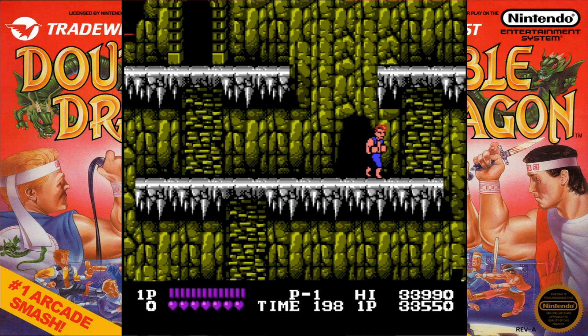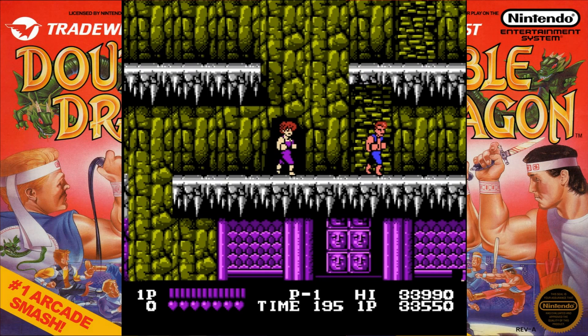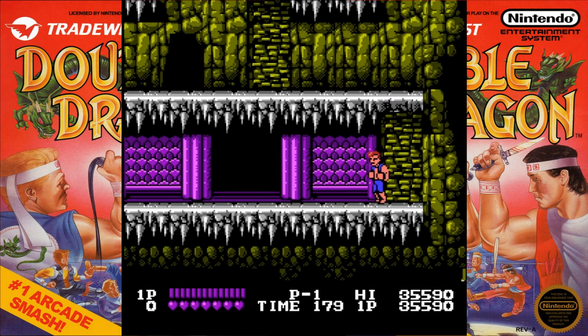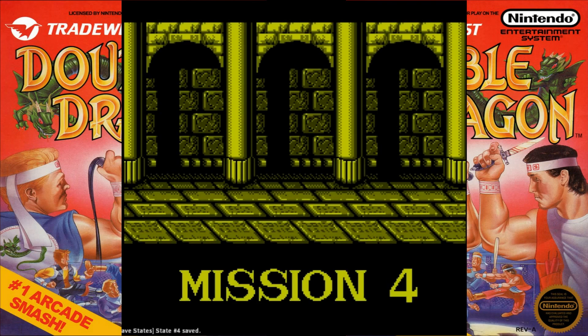Now we're pretty much there. There are some Lindas coming out of their little holes — we're going to yeet them off the edge of the stage because we don't need experience anymore. That's our new ability: our Jumping Roundhouse, our Walker Texas Ranger Kick. Mission 4 is the last mission — it's almost as long as Mission 3, and it has even more platforming than this.